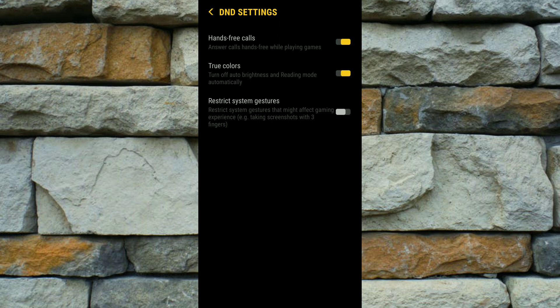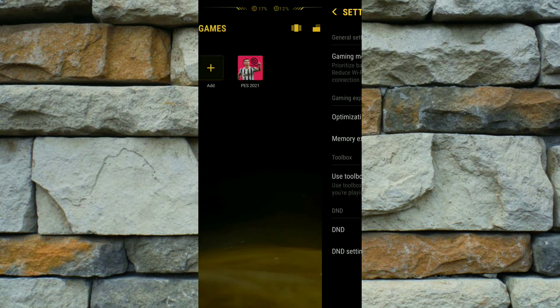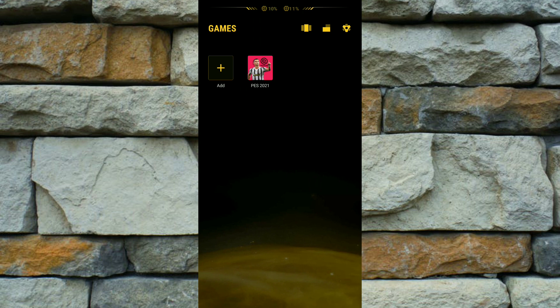The two settings you have to enable are True Colors and Restrict System Guest Charge. After applying these settings, whenever you have a call there will not be any problem with your game.